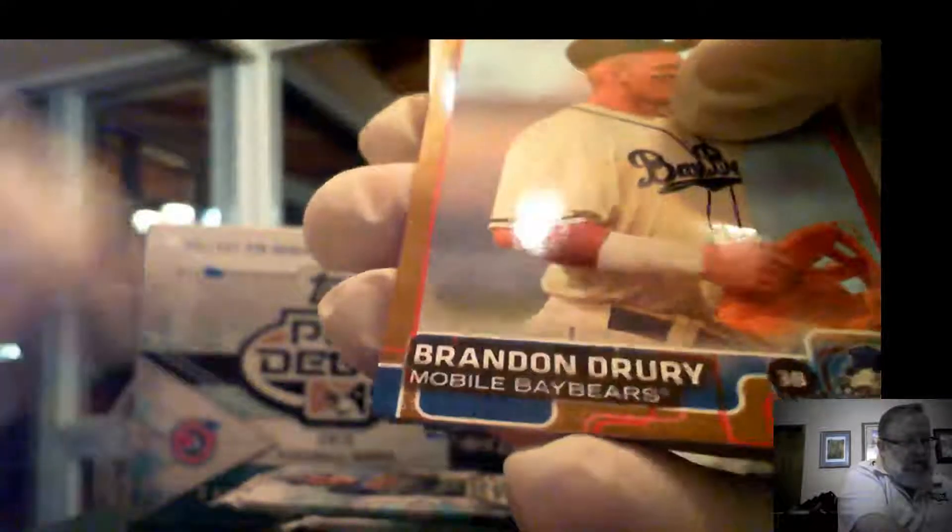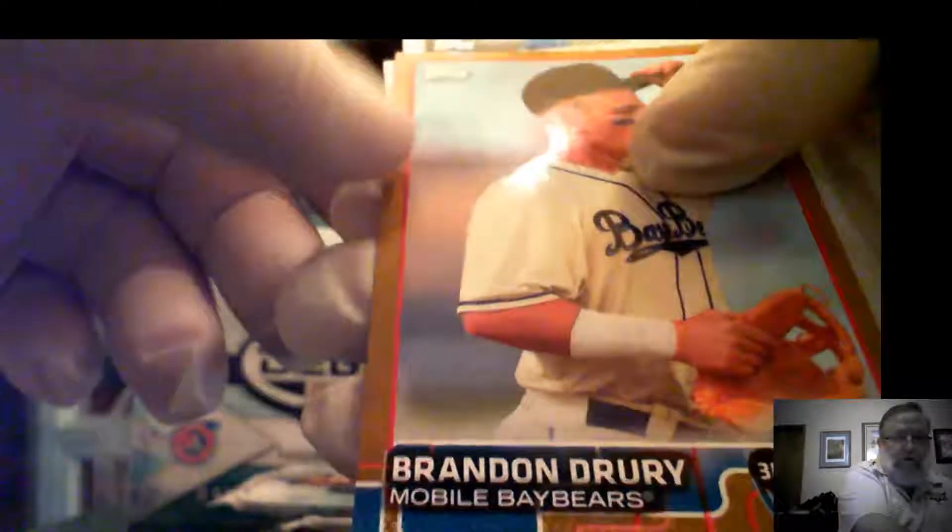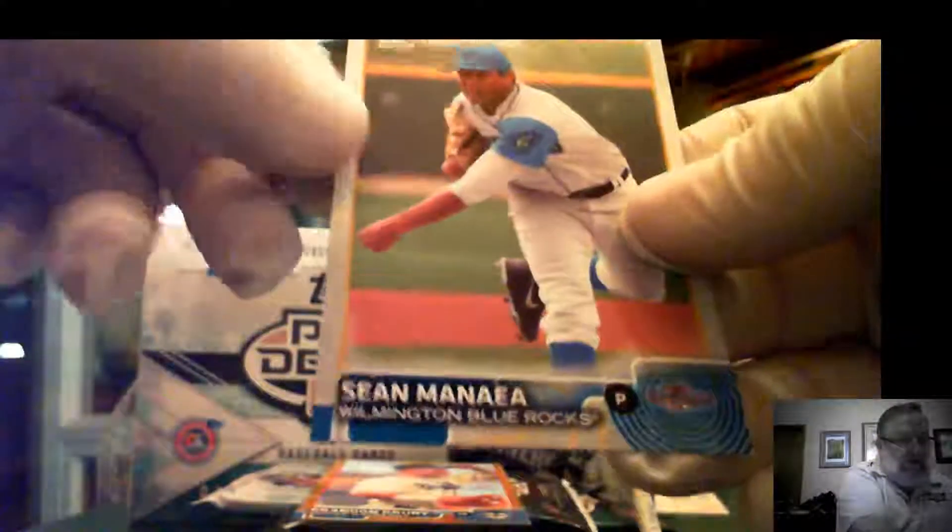The spot is number three on the insert and four on the base cards. Tyler Danish, Tyler Glasnow, Tyler Coil — there's our gold. Brandon Rury, the Global Bears, Melissa Sogarino, TJ Peterson, the General's, and Sean Menea.